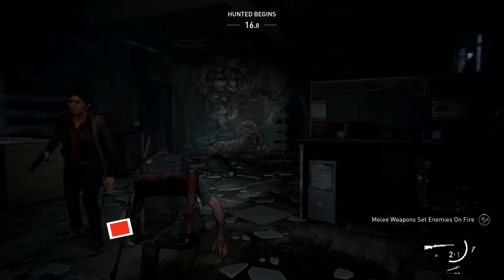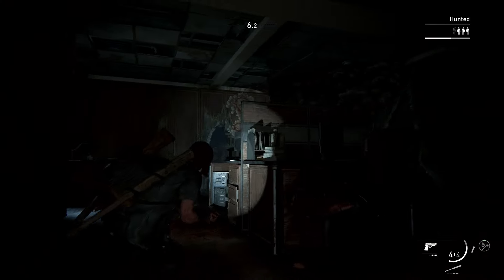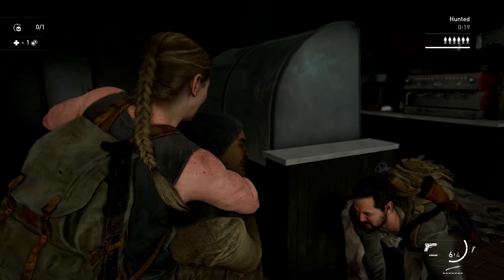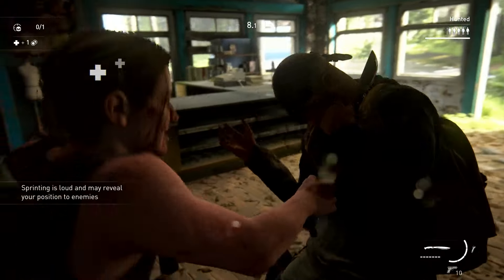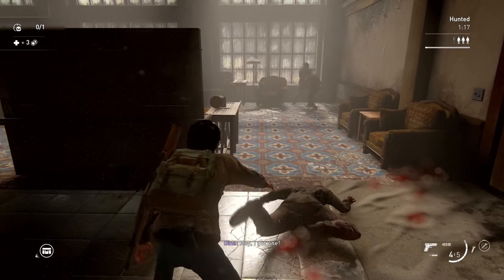When it comes to Hunted mode, you don't need to try and kill every enemy — and you essentially shouldn't, if you can avoid it. The mode just says to survive, and I've gotten B scores from getting literally zero kills. Against infected, they generally can't keep up with you, so you can just run. Against human enemies, play stealthily. I've gone entire encounters with zero kills, saving all my resources and ammo while still earning bonuses at the end.